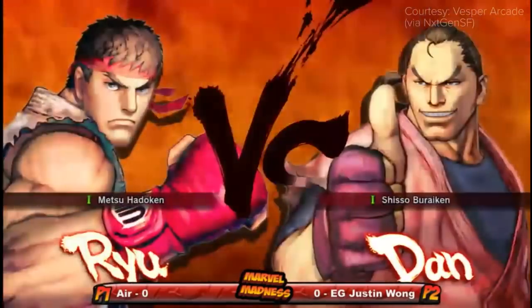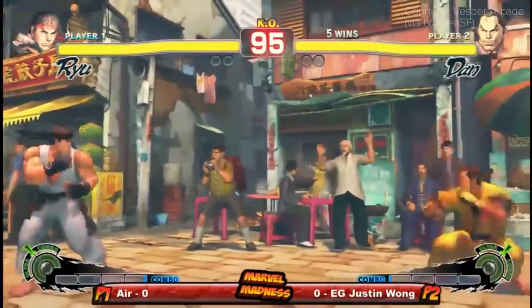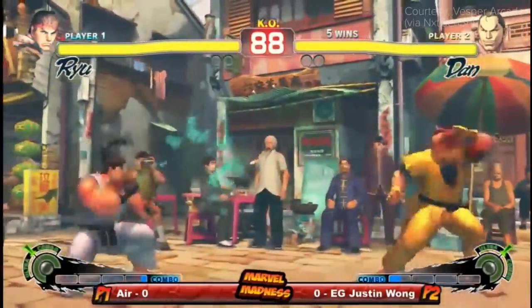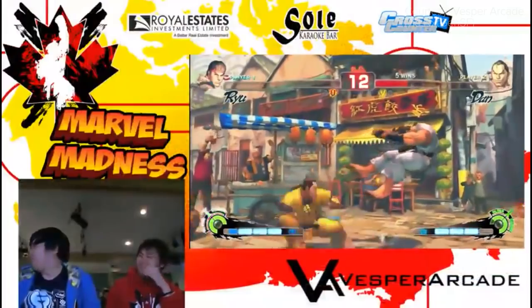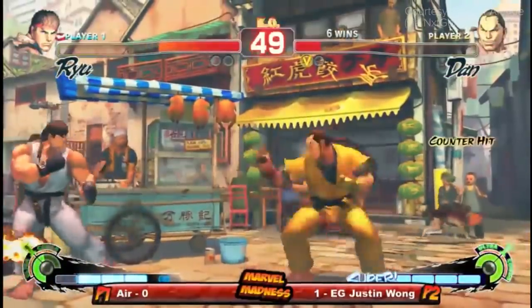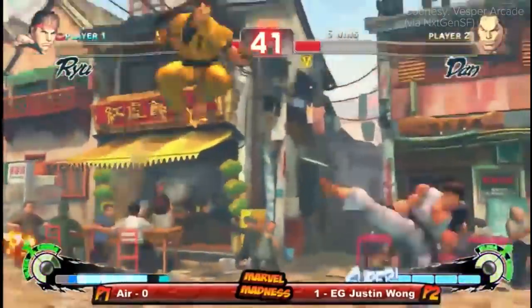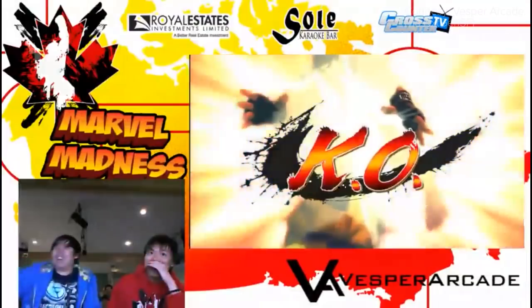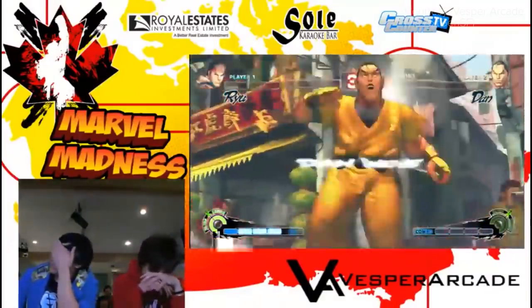That's why our number seven spot is reserved for the time Justin Wong picked Dan in Marvel Madness 2011's grand final against Air. Justin having some fun here, keeping it so real. I think Justin's just trying to psych out here. Here's the power of Dan — as soon as Dan is about to win, you start feeling so bad. Like, 'I can't lose to Dan.' And that's what's going to make you end up losing to Dan. Air needs to take a breath, get some water.